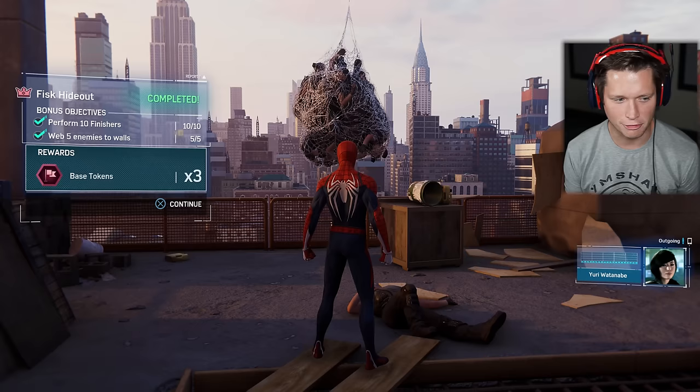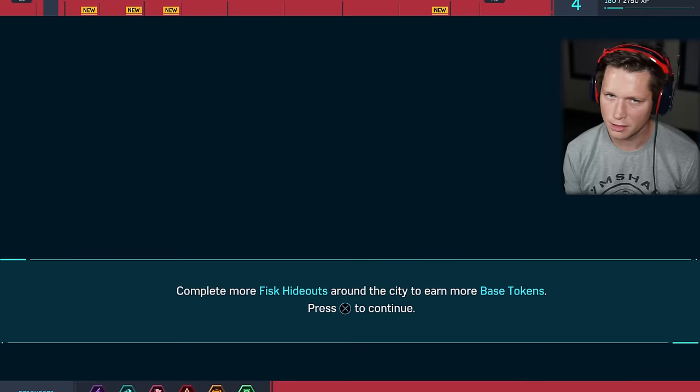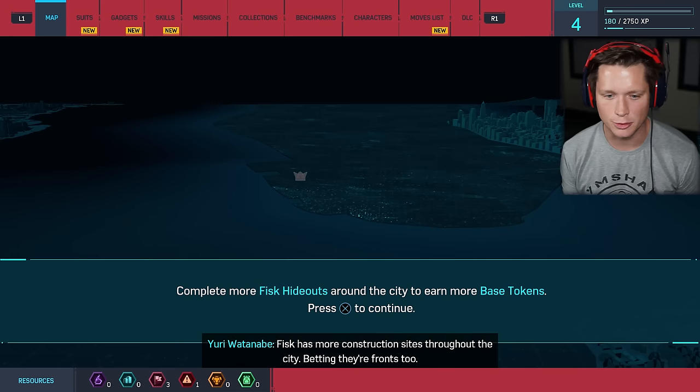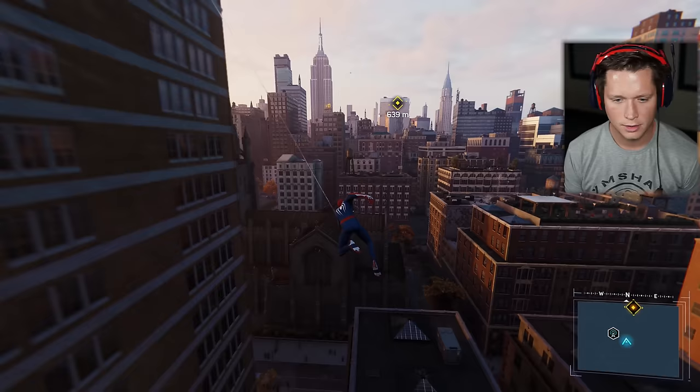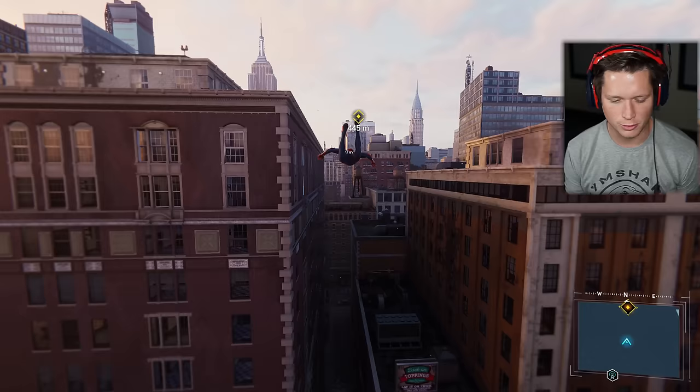Place is locked down — actually webbed down. And someone finally reported shots fired, so I've got officers inbound. Good work. We got three base tokens — going to be able to use those for upgrades. They have more construction sites throughout the city — betting they're fronts too. Keep an eye out. You guys enjoy your little hangout. The police and EMTs will be in shortly. Look at that — rooftop dining!